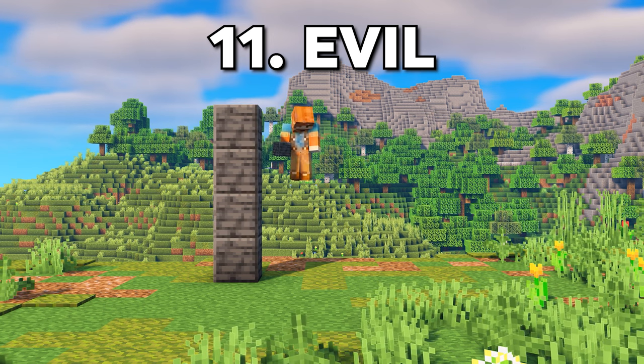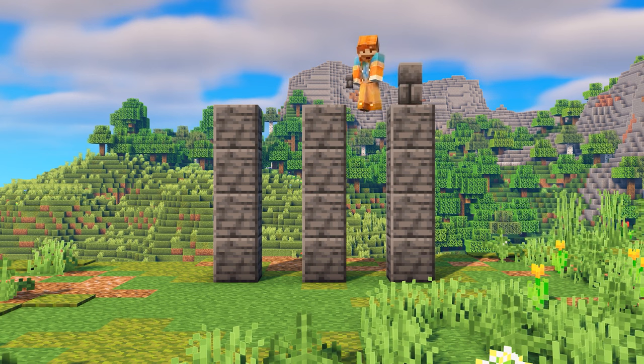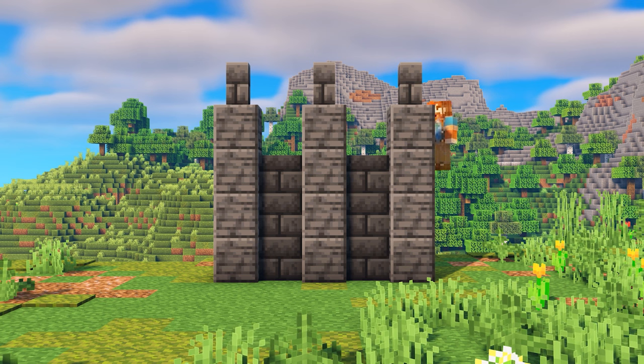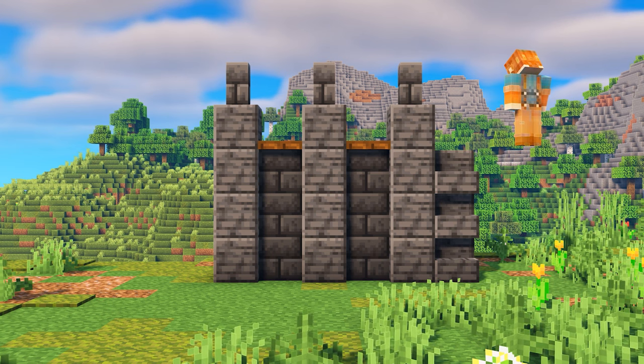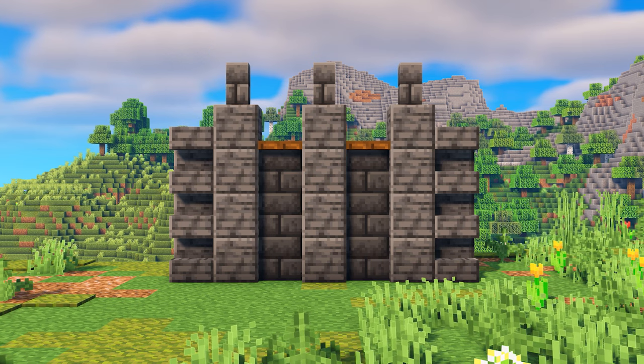Switching it up a bit, I wanted to build an evil design. I'm pretty much only using deep slate blocks, as they have this super dark color to them, which I think works well for this theme. And then I added some walls on top, which look like some spikes. And then to add depth, I'm using walls, stairs, and slabs. And then to add just the smallest highlight of color, I added a few dark oak trapdoors.